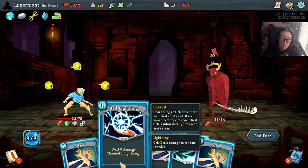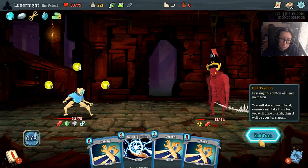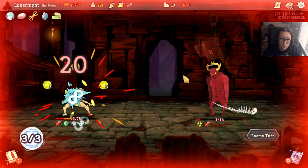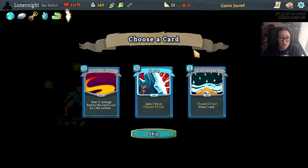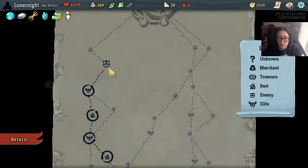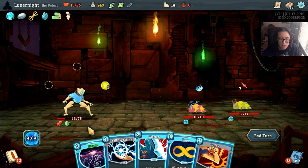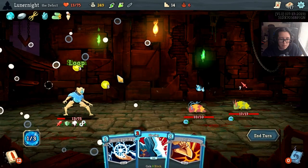What else am I gonna do - channel another lightning? It will do 8 extra damage, but 25 and I can only play one card. I got Ice Cream! Cool Headed draws a card, or gain 7 block and channel 2 Frost. I'm gonna go with Glacier - that might be a bad choice but I'm gonna do it anyway. Storm, Loop.